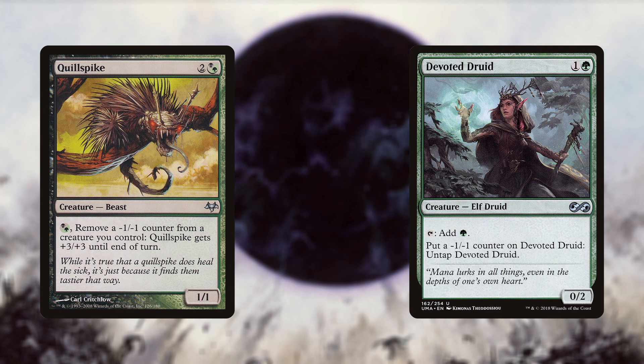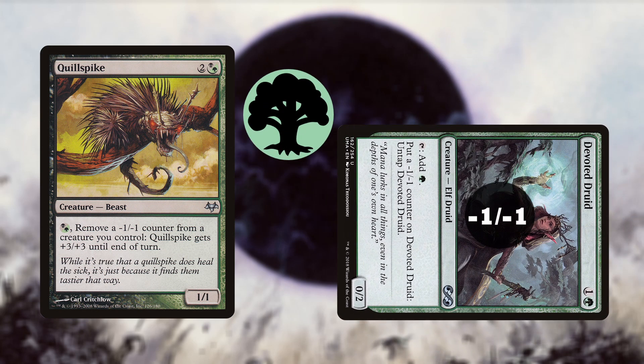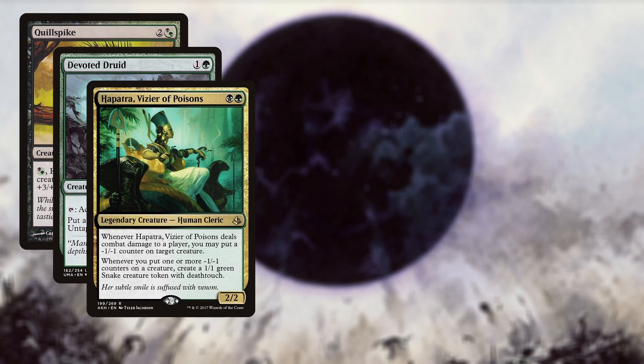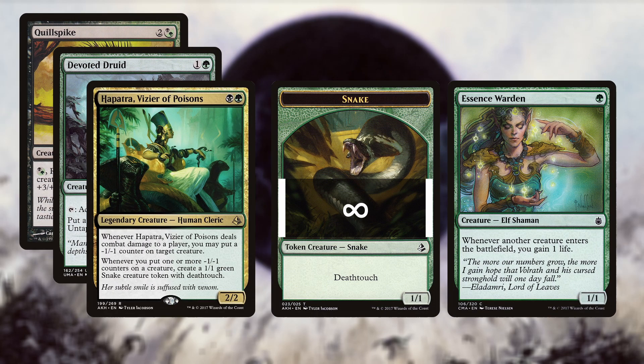The last combo is the Devoted Druid–Quillspike combo. All pieces synergize well with the deck, but if you feel the need to swap this combo out there is no harm done. The cards you need are Quillspike and Devoted Druid. By themselves they can make Quillspike infinitely large, but it has no haste or evasion. I would strongly advise having Hapatra on the field to make an infinite number of snakes, or you can add Essence Warden with Hapatra to gain an infinite amount of life.